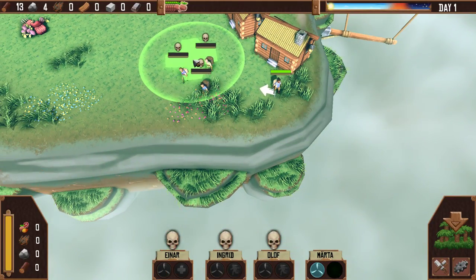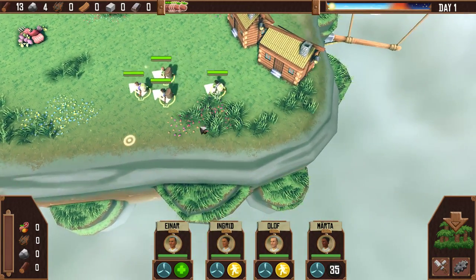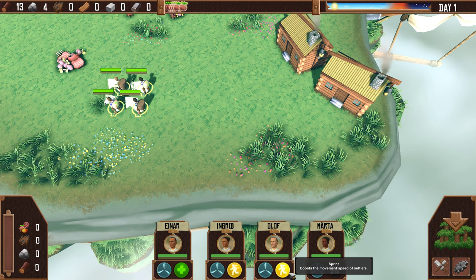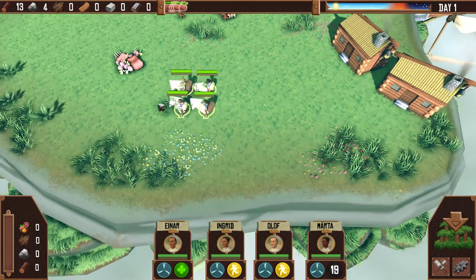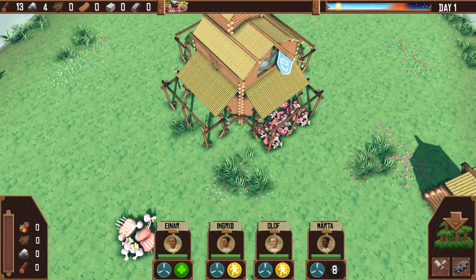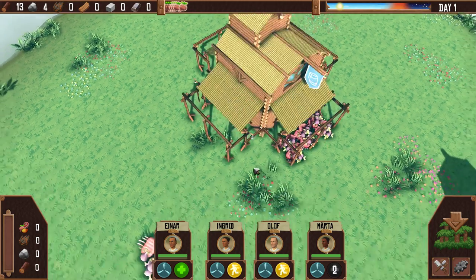Alright, here we go. You can move around — controls are just like an RTS, it's actually pretty cool. Everybody has a healing aura on two of our guys, and it looks like we have sprint on the other two. Spinning slash looks like some little attacks that they have. We have Ineer, Ingrid, Olaf, and Marta, as well as some resources we can look at. There's a food meter up here and resource meters for stone and logs, plus what time of day it is.